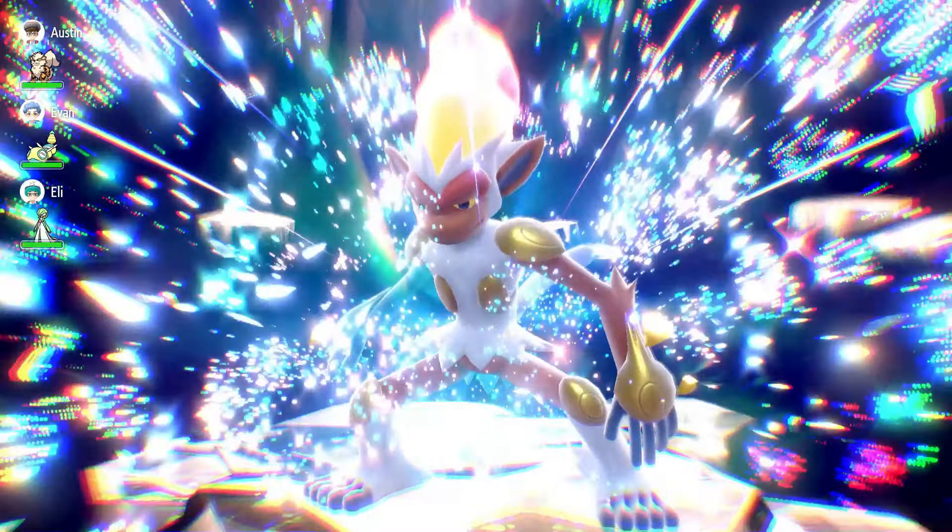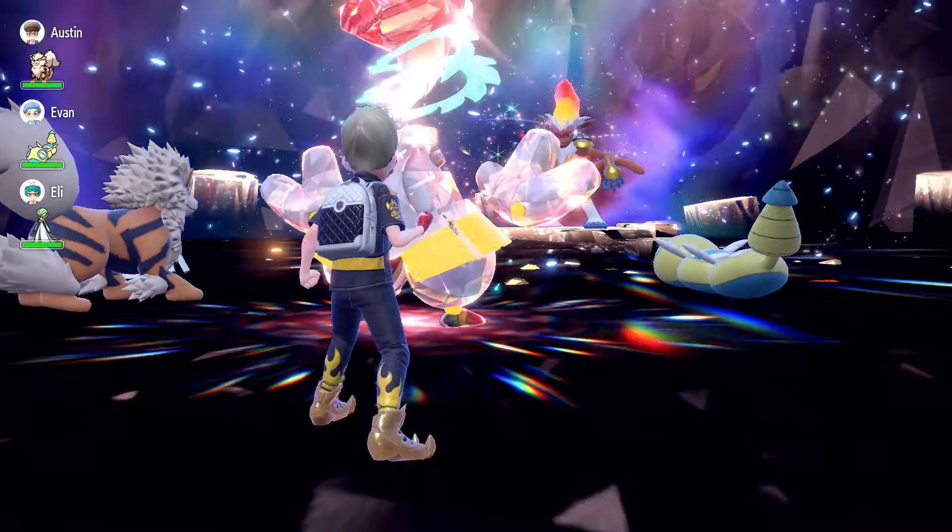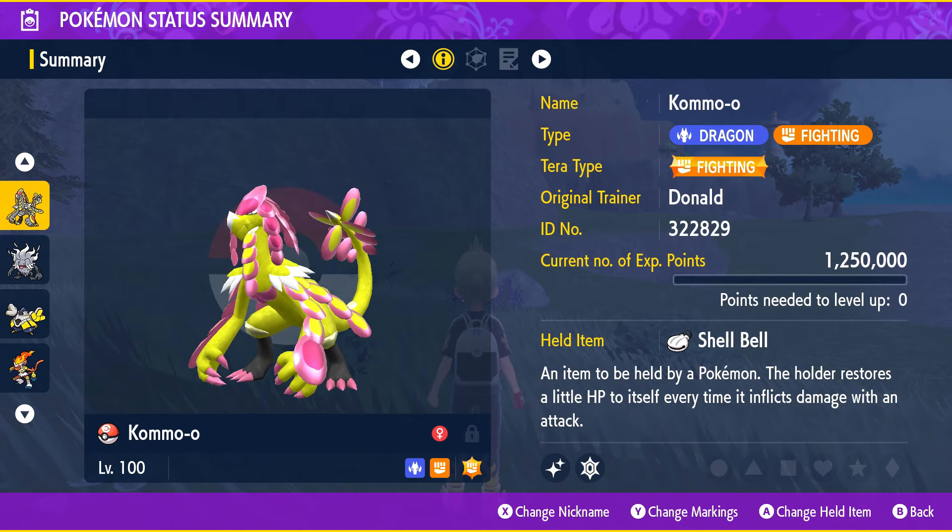This is Infernape. It's appearing in 7-star raids right now and I have two builds you can use to destroy it all by yourself. So the first build is Kommo-o. Get yours to level 100 with a fighting Tera type and holding a shell bell.